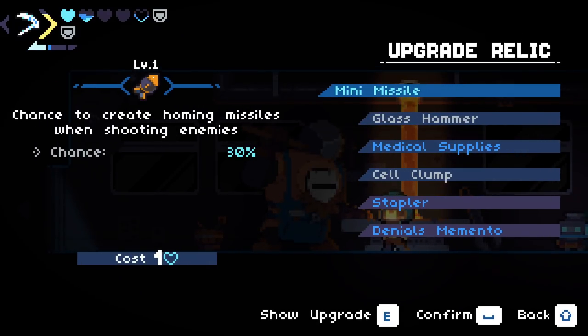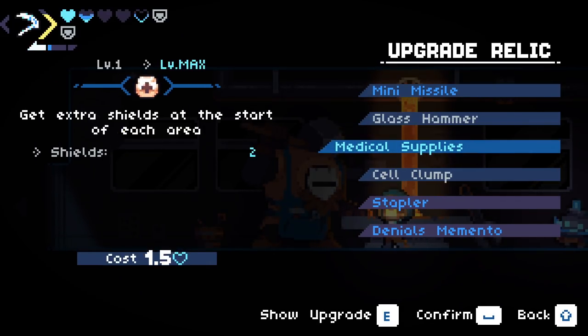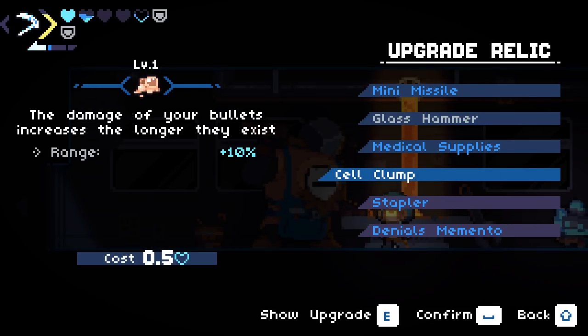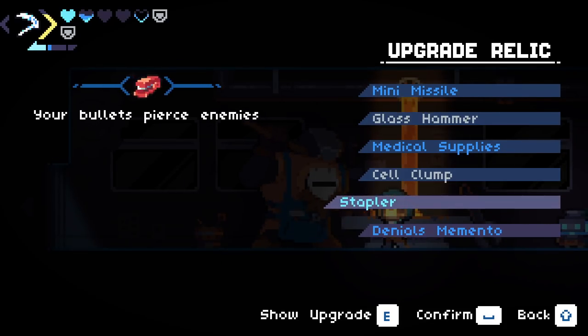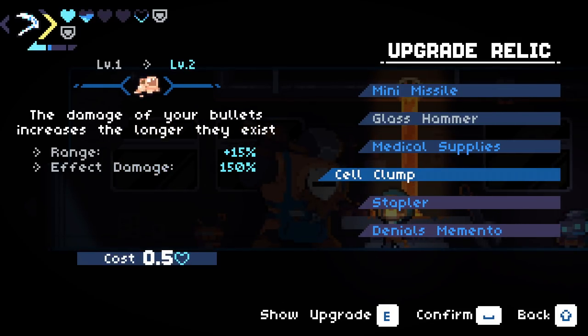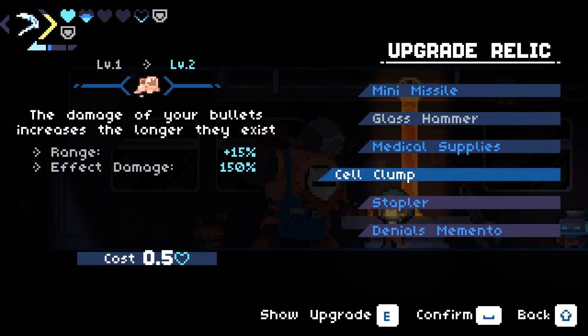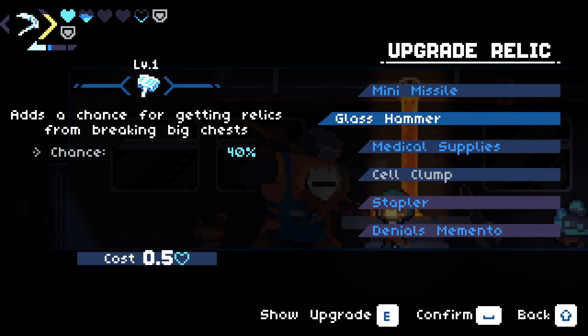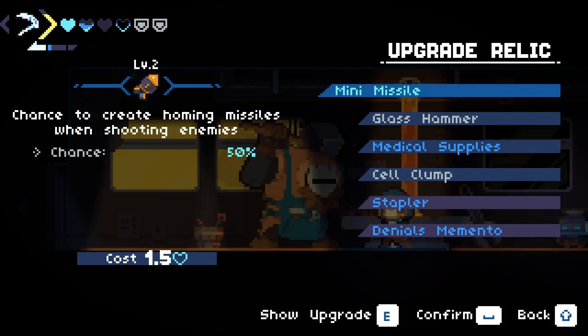What do we start with? Mini Missile going to a 50% chance is insane. Medical supplies is also insane. Cell clump is a crazy one too - we definitely want to upgrade that. It increases range but it's only 0.5 cost, and it makes the affected damage way higher too. I don't really care about Glass Hammer, so we'll start with Mini Missile going to 50%.